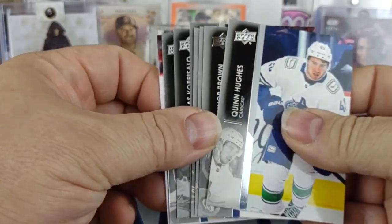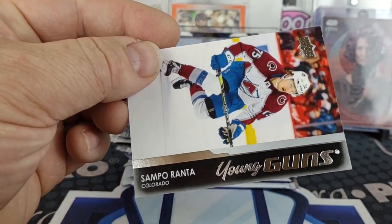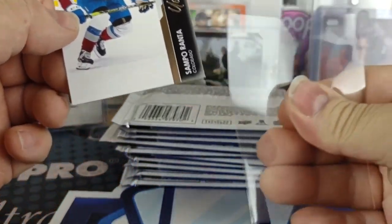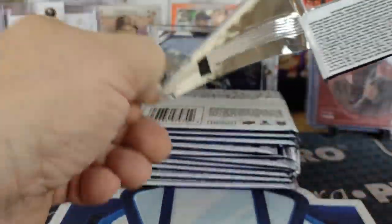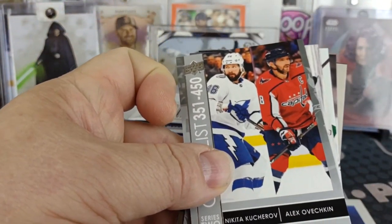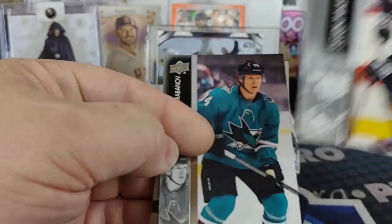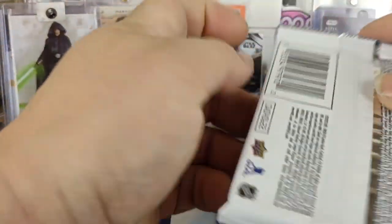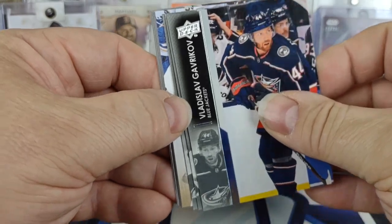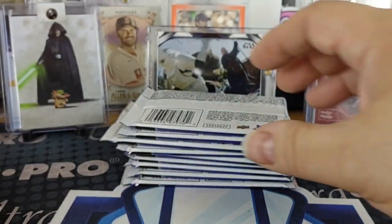Another Young Gun — Sampo Ranta for Colorado. Looks like a portrait in this one — our portrait rookie is Philip Gustafsson for Ottawa. Another canvas — Jake Gensler for the Penguins.